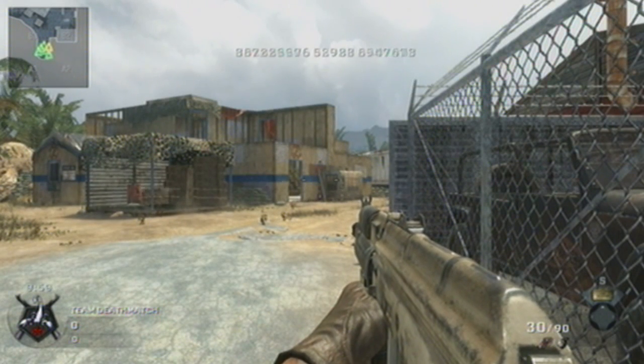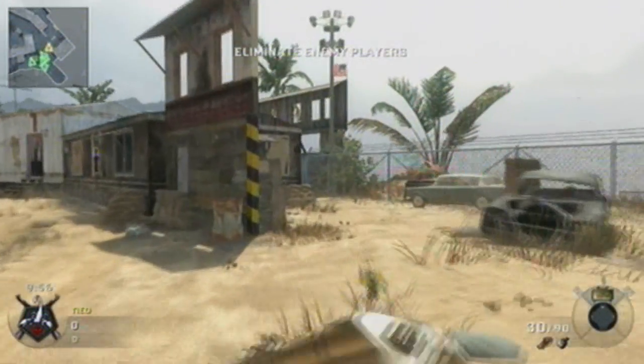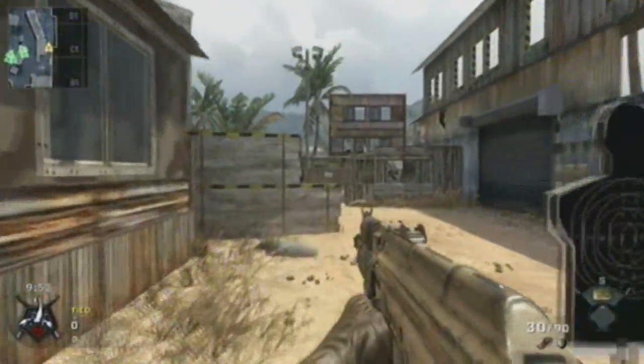My name is Deku and today I'll be showing you how to get a nice KD on the map Firing Range. To start off, the three routes you can take are either to the left hand side, right forward into that house, or to the right hand side. We'll be going to the right hand side because this is how I play Firing Range and I always get a consistent score with this gun.